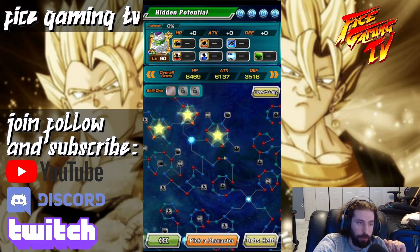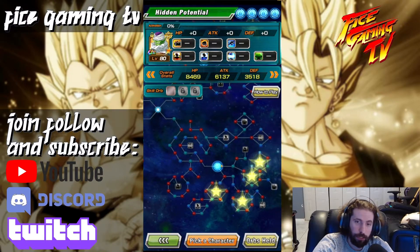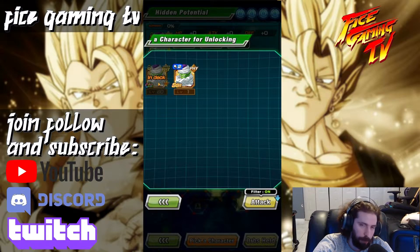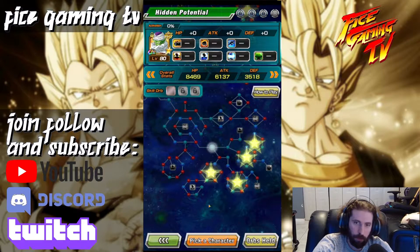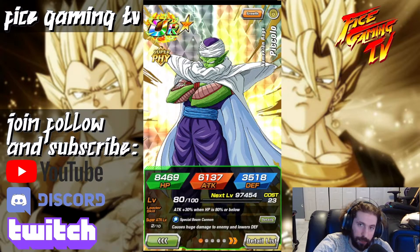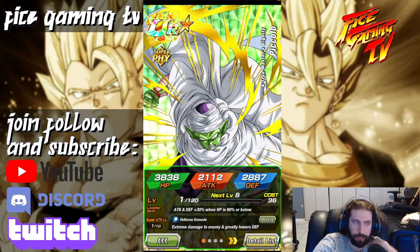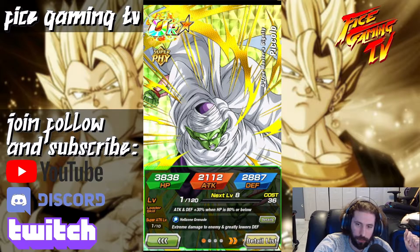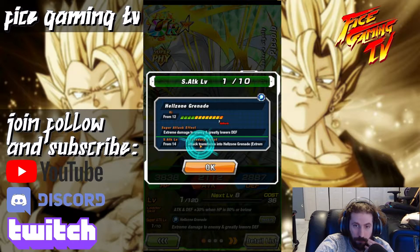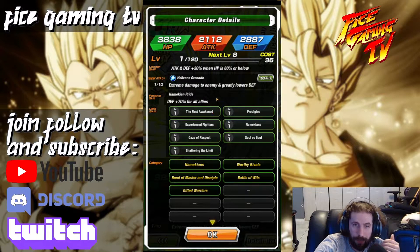Usually people prefer the two top paths, but I'm very situational based on the class. Let's unlock the path — since it's already the same card type and image, I just say yes, unlock it, and I'm not even using an hourglass because I don't need to reverse anything. What I like to do is read the stats of the final card form. This one says 'extreme damage to enemy and greatly lowers defense.' When you read it with the passive — 'defense plus 70 for all allies' — this is a very defensive card.